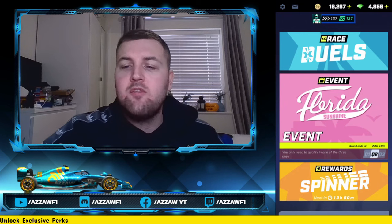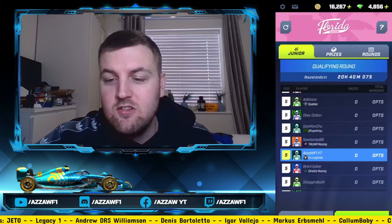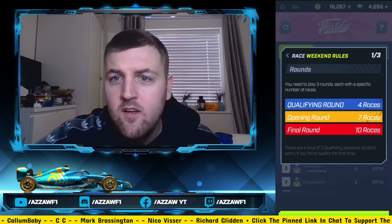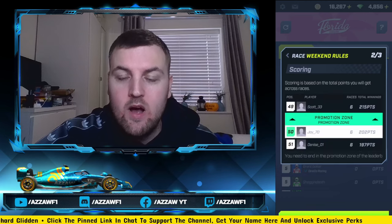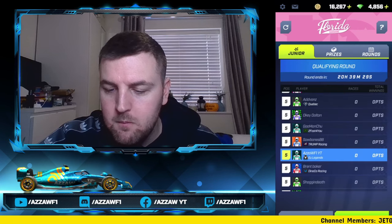It's qualifying for the Florida Sunshine event. We are in Q2 because we've only just registered that we can race in GP. Three rounds: qualifying Wednesday, Thursday, Friday. Four races — you only have to do one day if you qualify. Opening round is seven races and final round is 10 races. Make sure you're in the promotion zone to get promoted. You can win some fantastic prizes — a Series 4 crate and some nice boosts and coins.